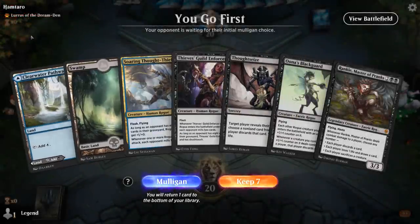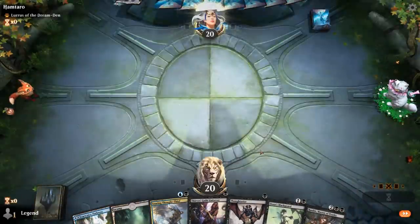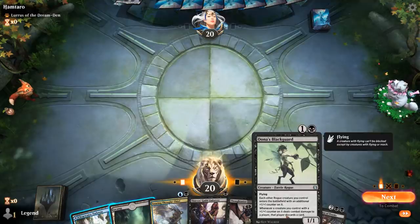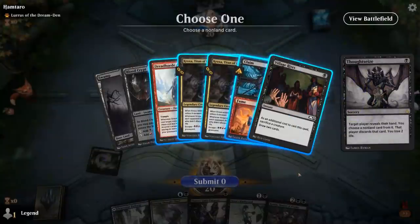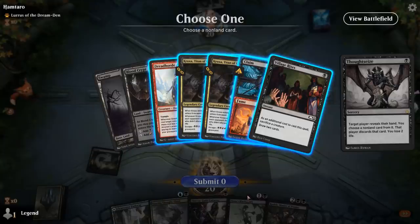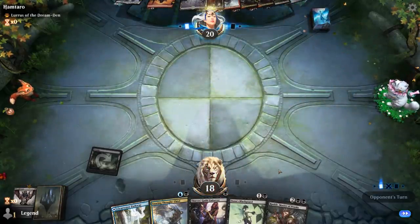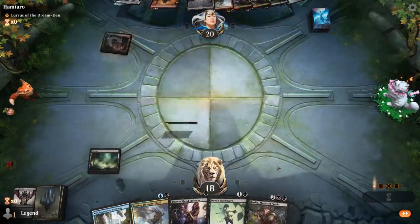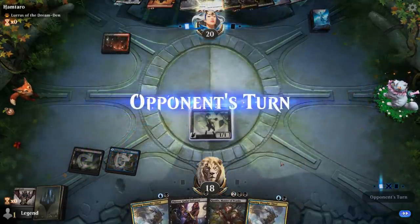We're on the play facing Lurrus of the Dream-Den, and we've got a pretty disruptive hand with Blackguard and Thought Seize. Sometimes it's okay to keep Thought Seize for later, but given that I have Blackguard I want to play my rogues after it — so in this case I'm okay Thought Seizing turn one and then turn two Blackguard into a couple rogues. Opponent is on a black Rat Pyromancer deck. Dreadhorde Arcanist is probably the scariest card here, although if I take it they can just Claim it turn one, so I guess I have to take Claim instead.